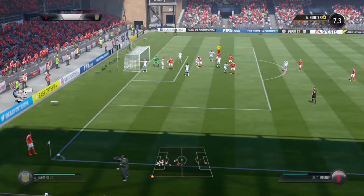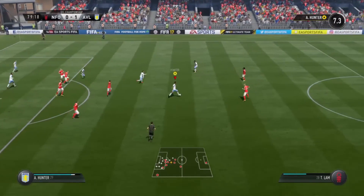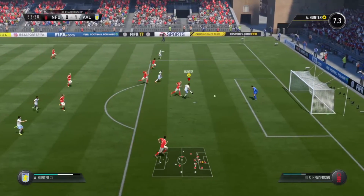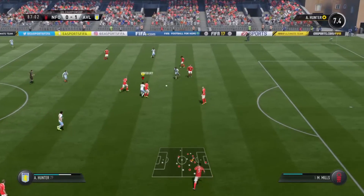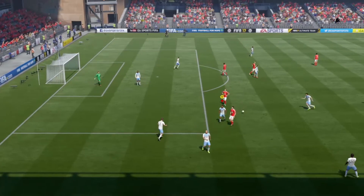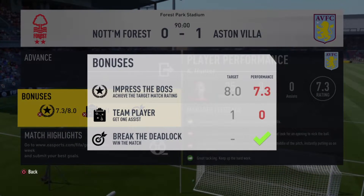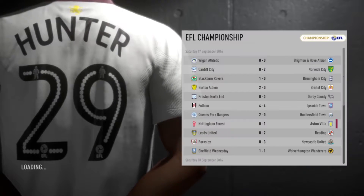Hunter — how did he miss that? Come on! That's Agbonlahor taking a shot again and it's blocked. Nottingham Forest are putting on some pressure, they've got another corner. We've got the break — waiting for someone to make a run. Hunter — surely — what on earth was that shot? There is the final whistle, we get the win. I think that shot off the post is an assist — I'm really confused about that, not sure how that isn't an assist.